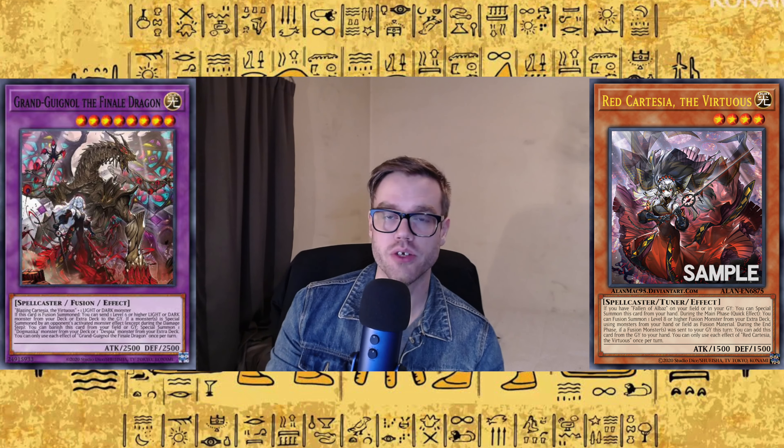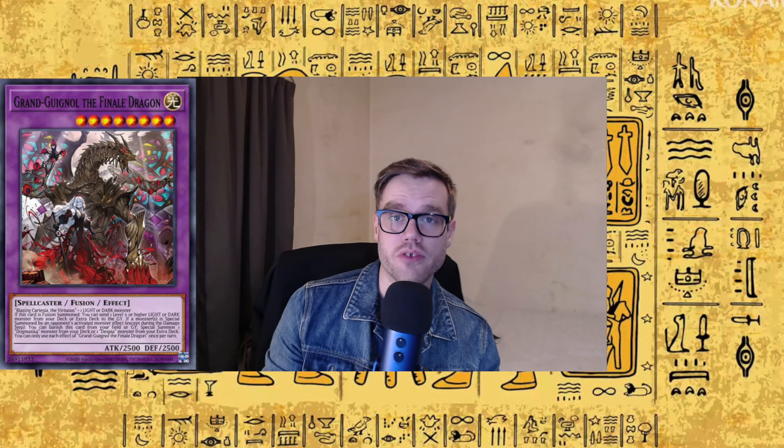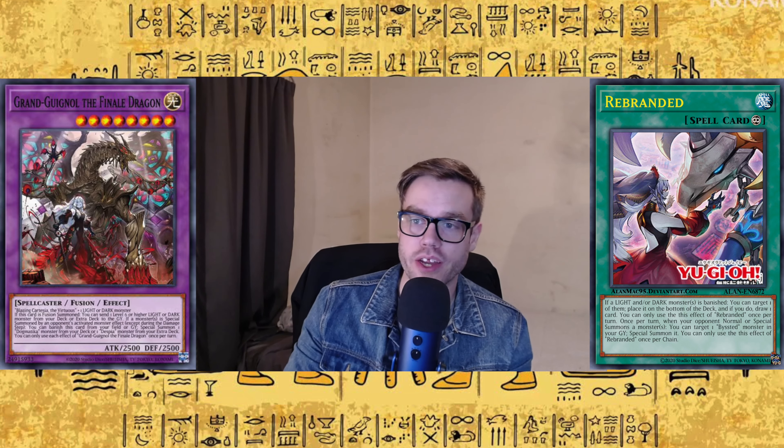Blazing Cartesia helps you hold up interaction on your opponent's turn, so I'm very excited for a way to just tutor her out. This card says when it's fusion summoned, you can send a level six or higher Light or Dark monster from your deck or extra deck to the graveyard. This facilitates Bestial plays — you can send Fallen of Albaz extra deck monsters to the graveyard for their Fallen of Albaz effects, or you can send Grand Lindworm to the graveyard. And it says if a monster is special summoned by an opponent's monster effect, you can banish this card from your field or graveyard to special summon a Dogmatica monster from your deck or a Despia monster from your extra deck. I imagine I'll be banishing it most of the time when I have Branded Regained out in play — get a Dogmatica or Despia monster, and then put this back into the extra deck with Branded Regained. I love that type of recycling in domain.